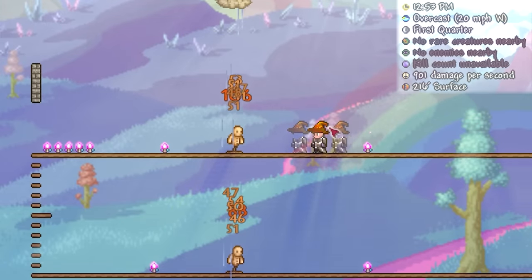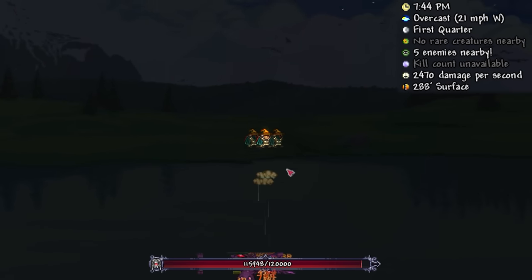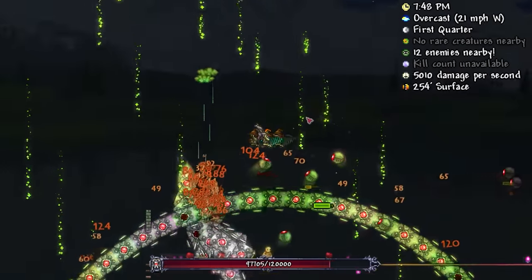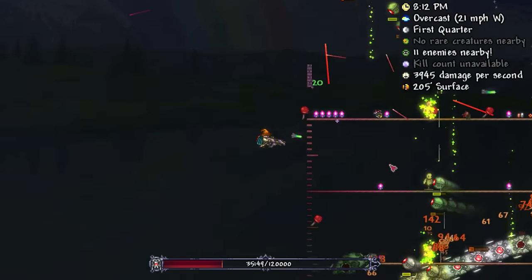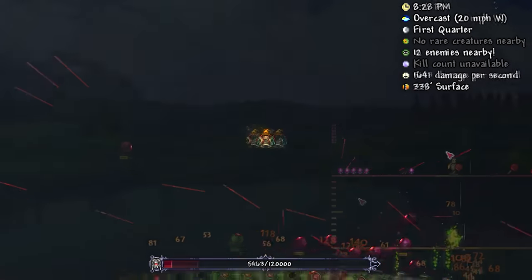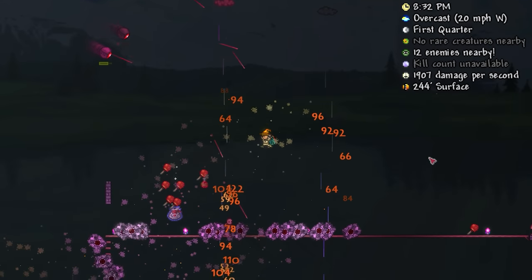If you've seen my previous video on the Nimbus Rod, you'll know how ridiculously good it can be as a standalone Destroyer cheese weapon. So combine it with a primary weapon and you'll have some of the fastest Destroyer kills yet — it even synergises extremely well with the Dart Rifle due to very similar vertical piercing. And just like that, the Destroyer is down in just 35 seconds.